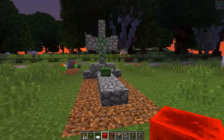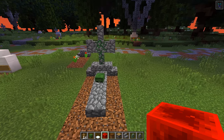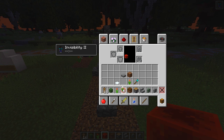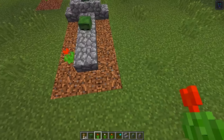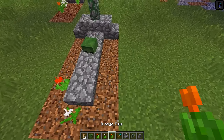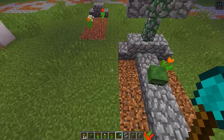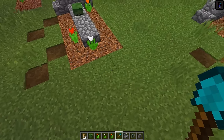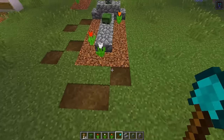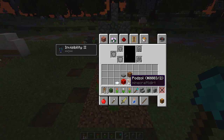Now we want to add some more detail to the grave because it looks a little boring. Grab some flowers and place them around the grave anywhere you want, just like a real gravesite. Then right-click with your shovel to add some detail around the area so it looks like it's been trodden on and dug up.